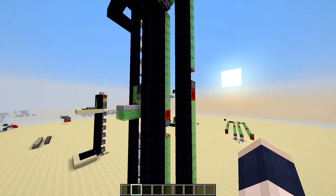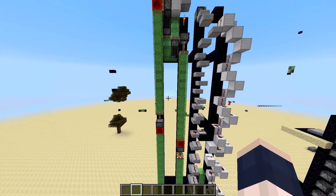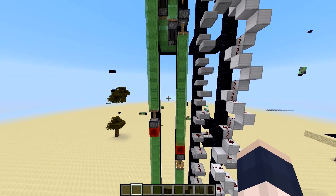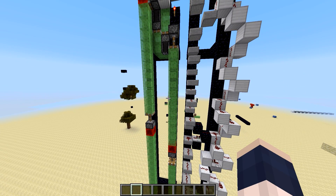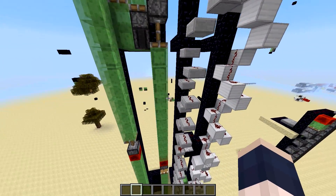That's the simple elevator. I have two designs here: a cheap design and an expensive design. When I say expensive, I mean it's less expensive when it comes to redstone, but more expensive when it comes to slime blocks, and not everyone has slime farms. Basically, there are a few differences between these designs.